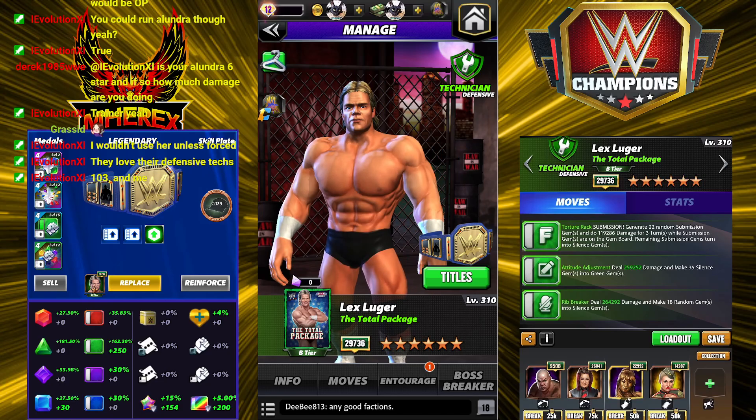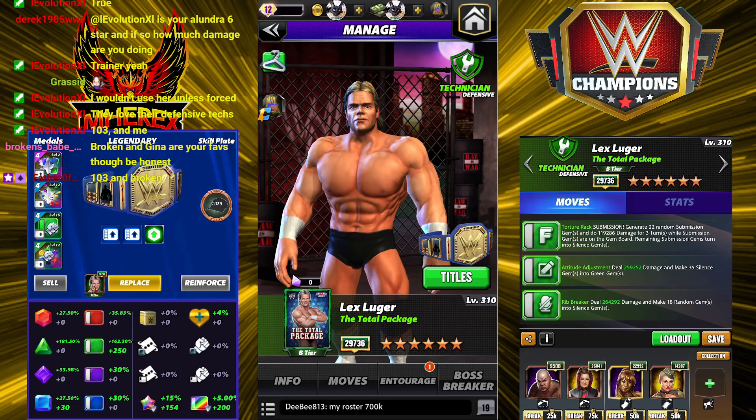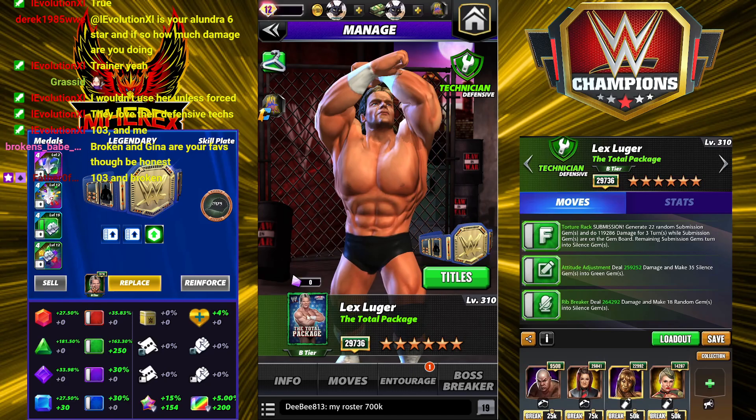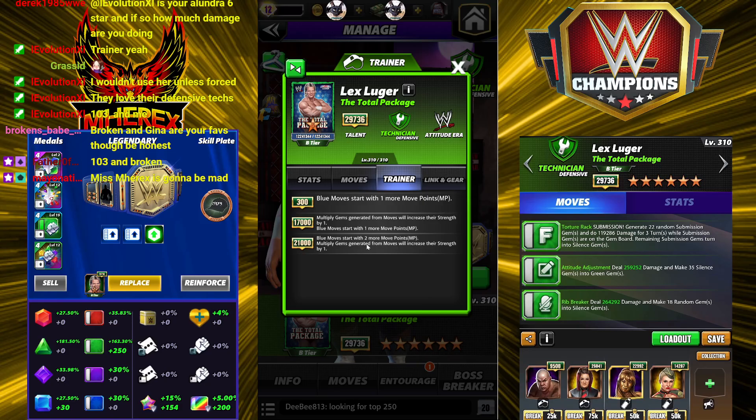Lex is a defensive technician, which is sort of unfortunate — I really wish he was focused — but beggars can't be choosers. He is attitude era, the Total Package as it were. He has the WCW link, one MP, and attitude era gems do 10 more damage. He's a trainer, and there's a big play on the trainer here.